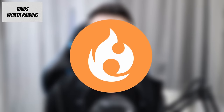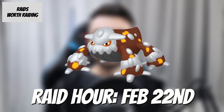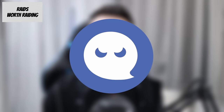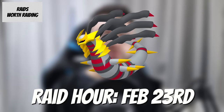Heatran is a top 10 fire type attacker and ranked 44 in the Master League — medium priority. Raid it during its raid hour on February 22nd to get its legacy move Magma Storm. Giratina Origin is worth going after as a top 5 ghost type attacker, ranked 67 in the Ultra League and 13 in the Master League — high priority for the Master League. Raid it during its raid hour on the 23rd to get Shadow Force if you want it as a raid attacker.